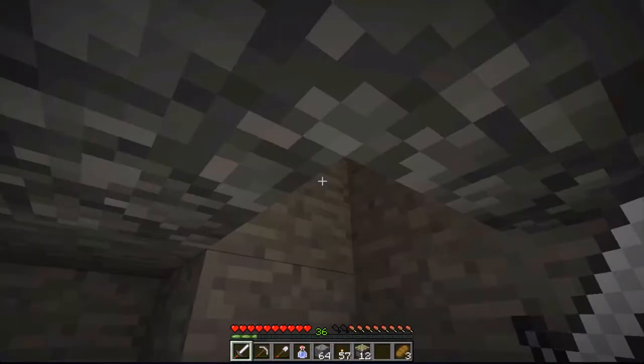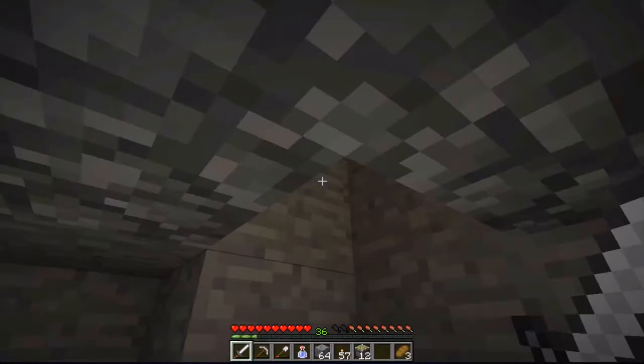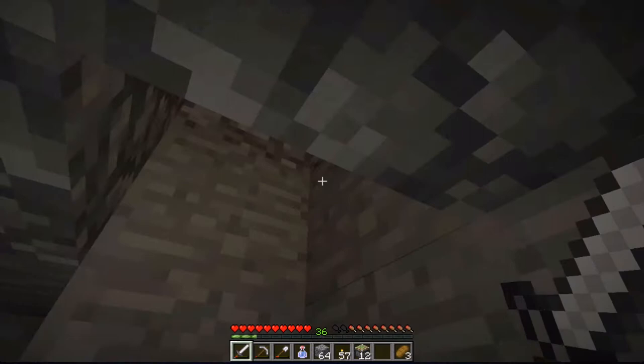I have the mobs transported about 23 blocks up, and then they just drop — so they're one or two hit kills. You can't one-hit zombies with your hand, though, because they apparently wear leather armor, if you didn't know that.